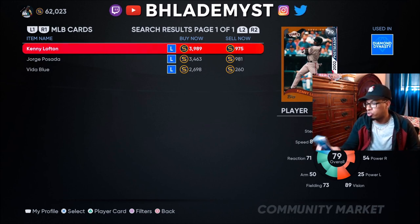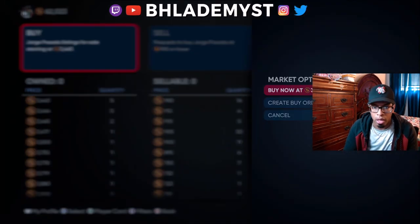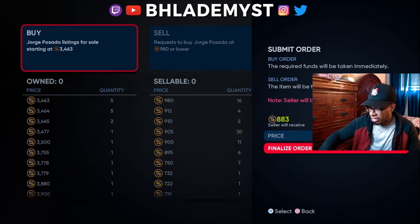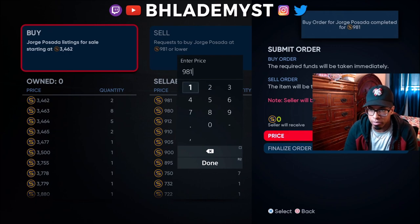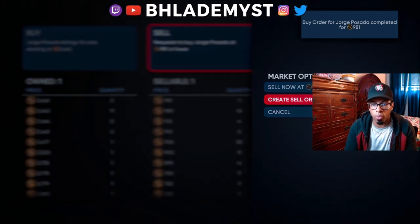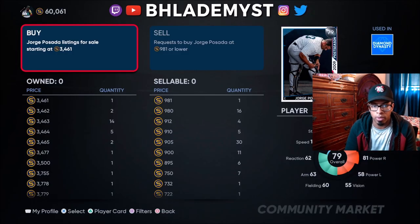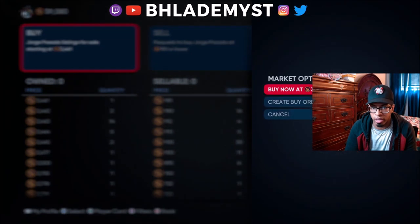I'll put the stopwatch running as soon as I put my first buy order. We're gonna put Hori Posada - we're just gonna outright buy 10. Finalize order and start. You gotta have quick fingers, as I always tell ya. He's already selling to me. I thought I bought the other one for 3k - I was about to start crying, thinking we lost a bunch of stubs.